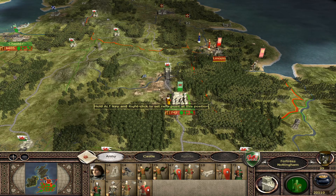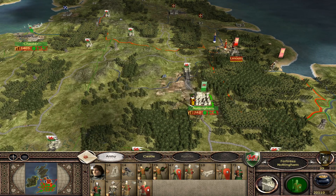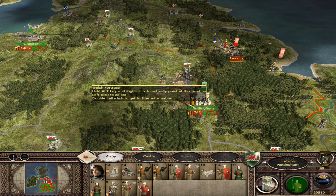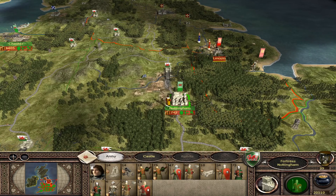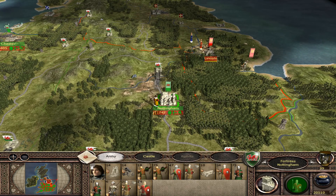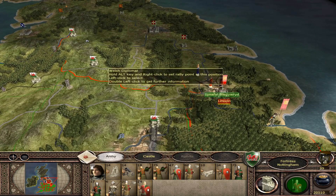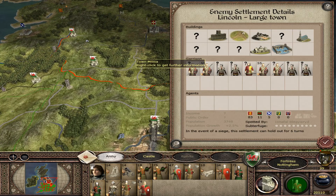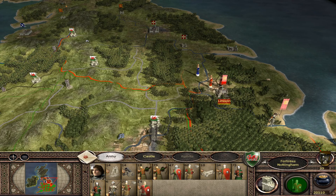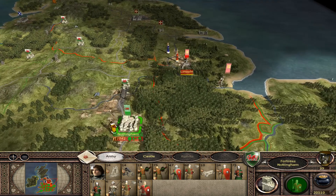I am Lord Welshie and welcome back to Medieval 2 Total War: The Rise of the Welsh Empire. In the last episode we took Nottingham, which was the last bastion of the old English order. The English were removed from the game as a faction; however, the Baron's Alliance then became England. And now my only ally in the British Isles has turned against me.